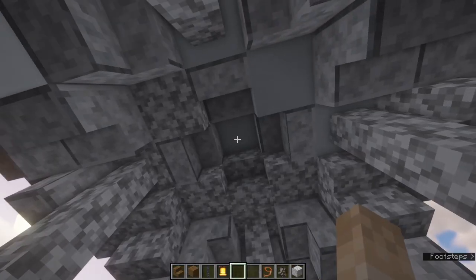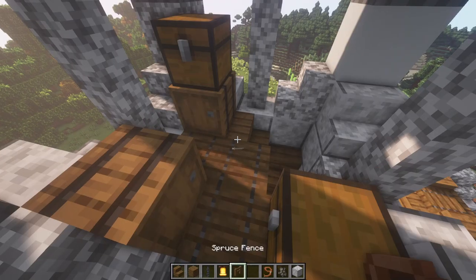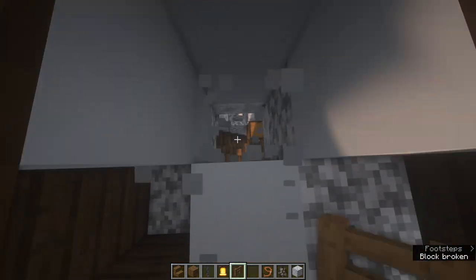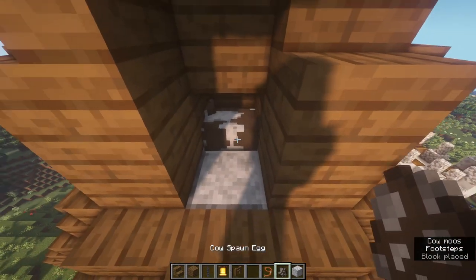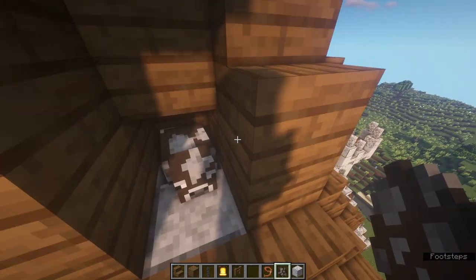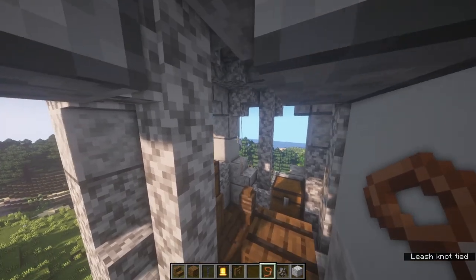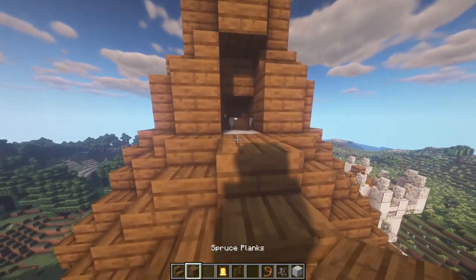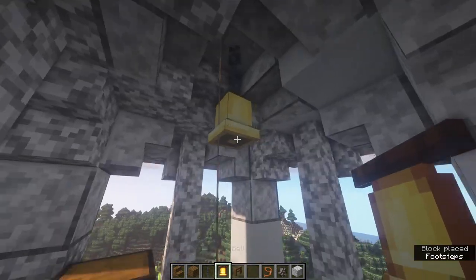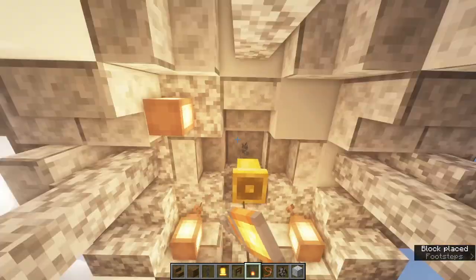Now create a little bell tower up here. Using a lead, create a sort of rope attached to the bell. Place a spruce fence in the middle, come up to the roof, destroy a little bit, and place a cow in the hole. You can use other animals but a cow is best because it won't move side to side like a chicken would. Attach a lead to the cow and come down to attach it to the fence - the rope will go up into the ceiling. Fill in the roof again, then come in here and put a chain with a bell underneath - it'll look like the rope is attached to the bell. Finally, place four lanterns on either side to light it up.